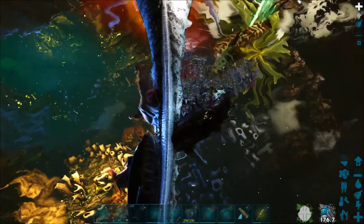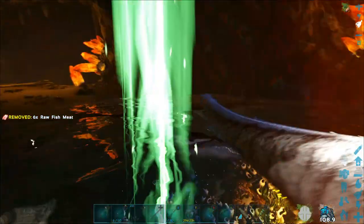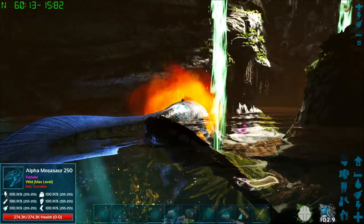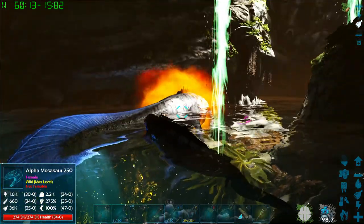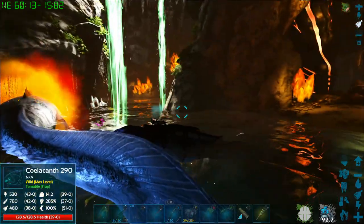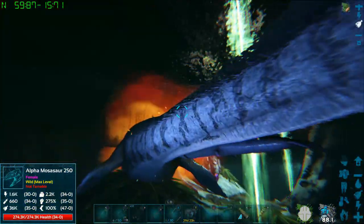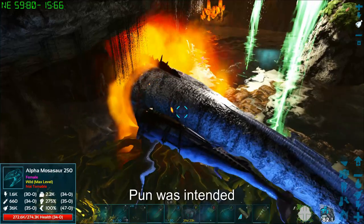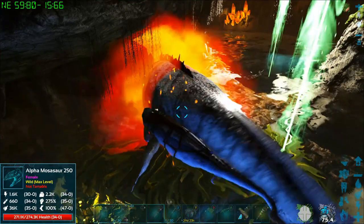I'm going to go ahead and kill everything here real quick. Okay, those guys took a little bit longer than I was hoping to kill. But now we can see we have the alpha mosa here — level 250 with an obscene amount of health. Normally this would be extremely dangerous and I'd probably lose this whale here. But I've noticed in this cave, at least in my personal experience, that the mosas don't really attack. So I'm quite literally just going to sit here and whale on it — no pun intended. I'll bring you guys back in here towards the end, because this is going to take a while.